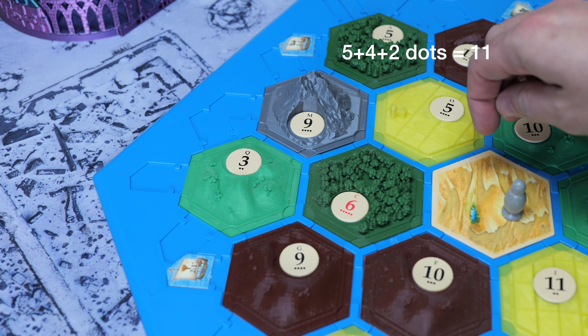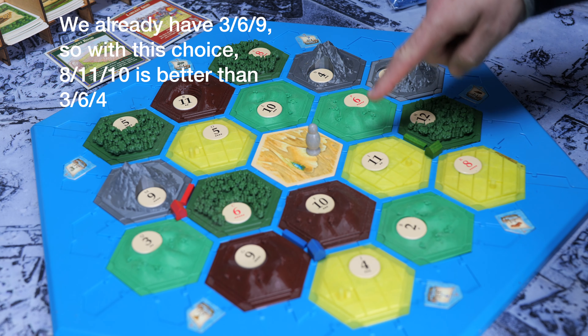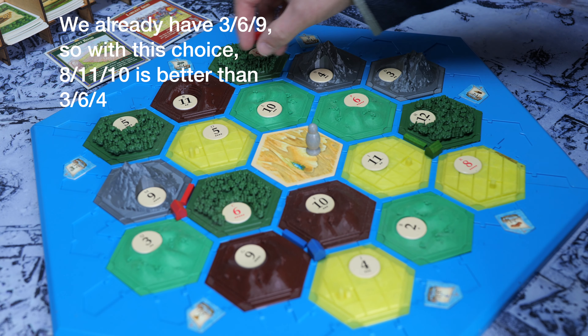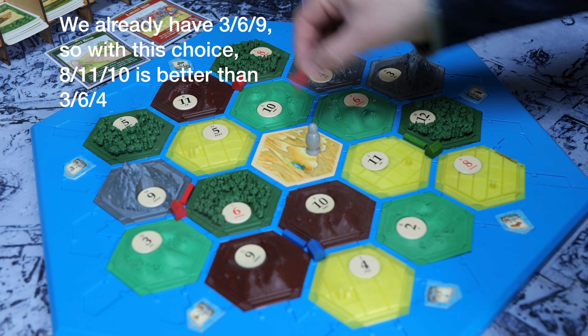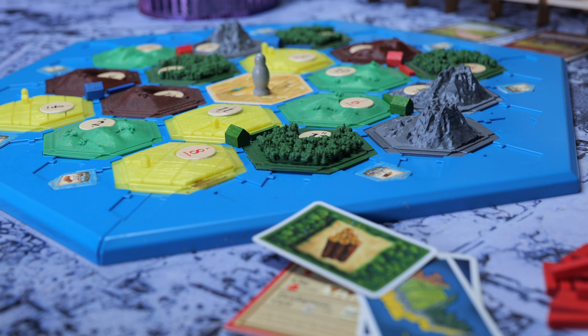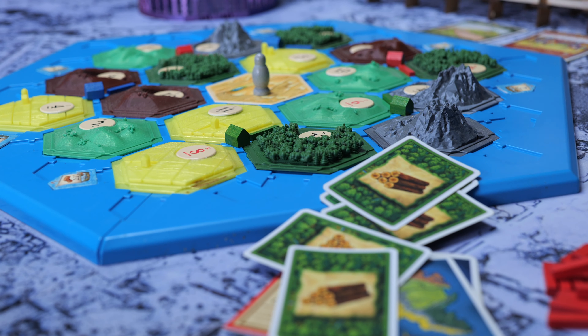Or if you have the choice of two spots and they both seem equally good, look at the overall spread of the numbers. Generally you want to cover all the numbers so that you're going to be getting something every dice roll, which allows you to be as dynamic as possible with your strategy. Maybe you didn't get the wheat you wanted this round, but you did get enough wood and brick to build two roads to that new prime location and block someone else from going there. It's important to be adaptable when playing Catan and not just stick with one strategy to the detriment of everything else.